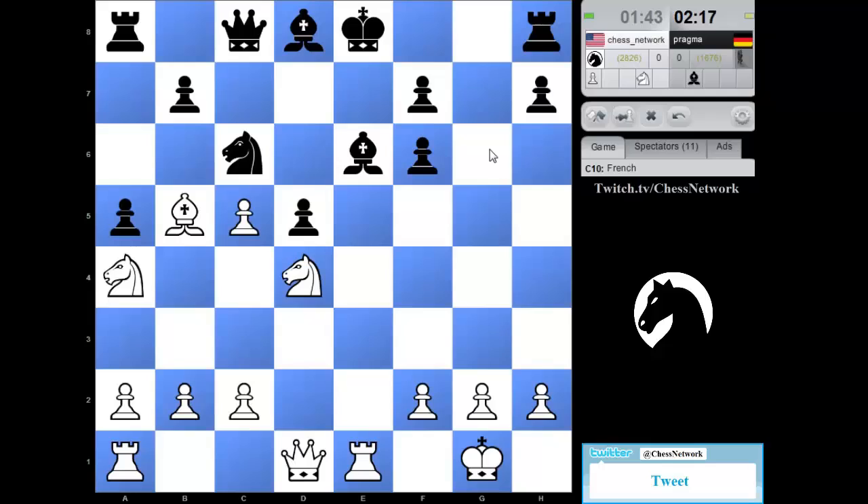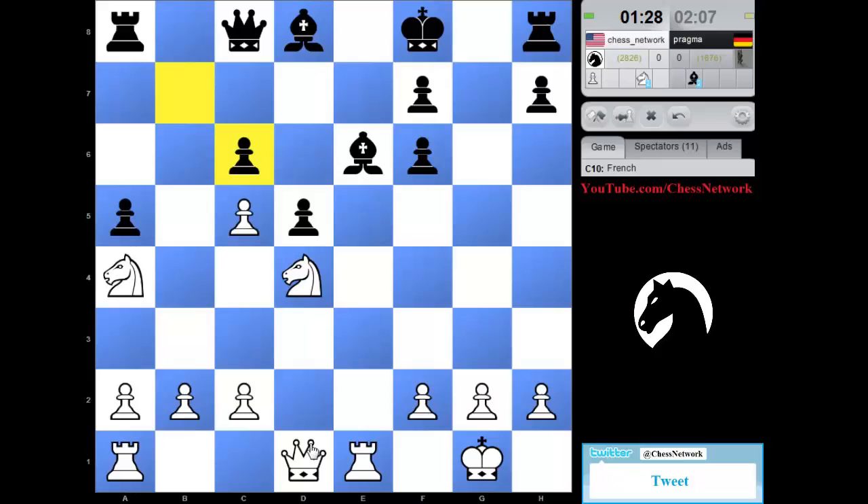My rook belongs here. Less than two minutes. Castles queenside, the queen coming out here, rook up and over — very appealing. Can't do it right away, my knight will have to do something. King there seems like it's asking for trouble with some fork. I think I just want to take here — I think the knights are the better pieces in this position. I need to activate my queen. If I could get my queen to h6 it's going to be very annoying.